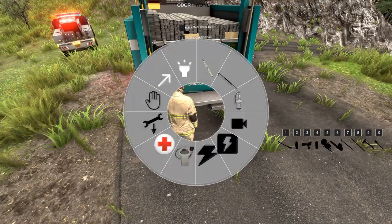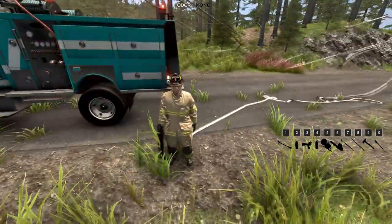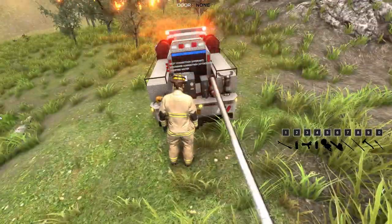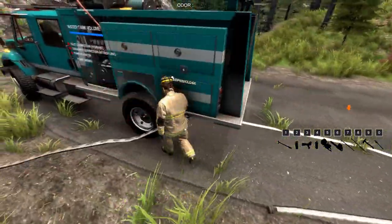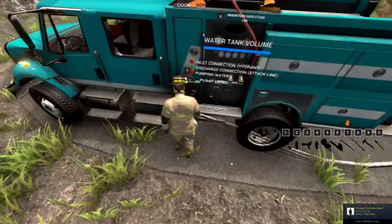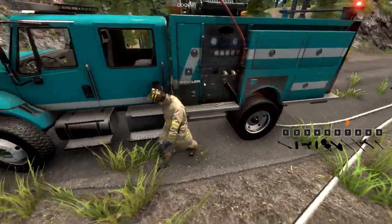What you're going to want to do is stretch a few lengths of relay line. In this case we want to be able to reach, so we're going to stretch six. We're basically going to be connecting the relay line to the brush truck, and the other end to the engine, which is going to be supplying the brush truck. We'll go ahead and charge that line.